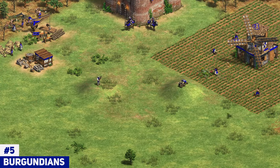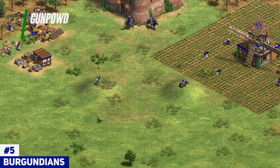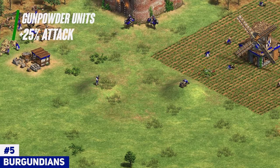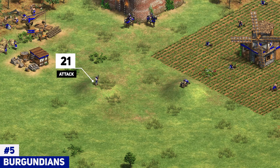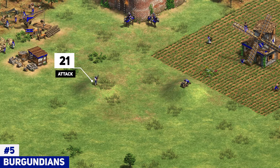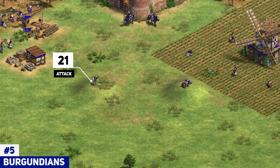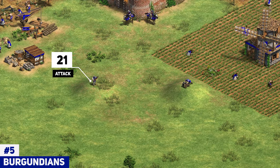As far as backline DPS, you're only really left with hand cannoneer and bombard cannon, but that is completely fine because your gunpowder units have plus 25% attack. This puts the hand cannoneer at 17 plus 4 for a whopping 21 damage, which is really insane considering how fast it is to get it out on the field. All you do is pick up chemistry and that's pretty much it — just a few armor upgrades if you want them. The 21 attack comes built in, which is extremely solid for a backline unit in early Imperial Age.